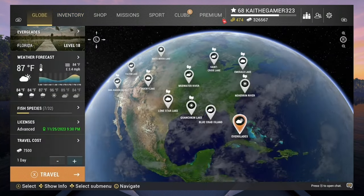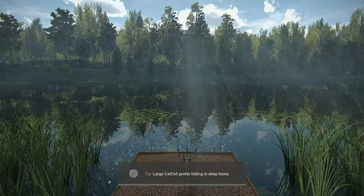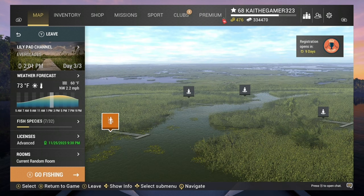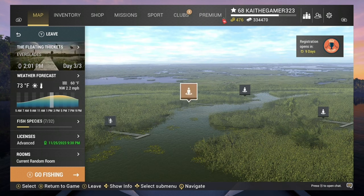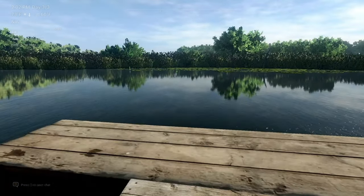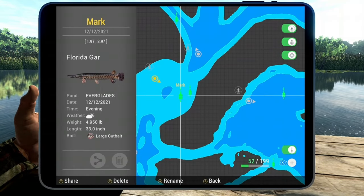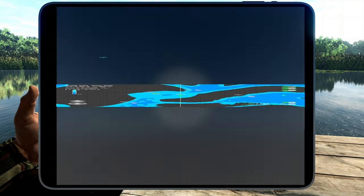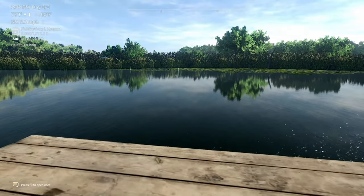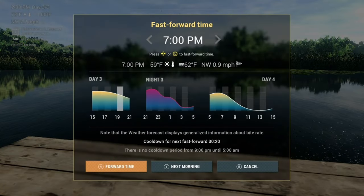You're going to want to travel to the Everglades, to the location called Floating Thickets. Once you get there, go to your marking mode and place a marker using the coordinates shown. After that, change the time to highest peak time at night.